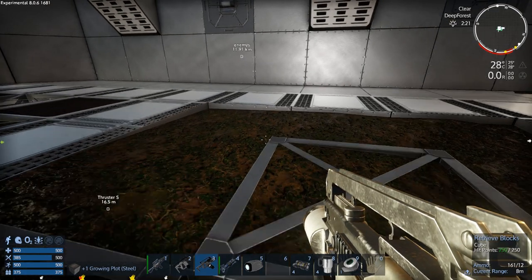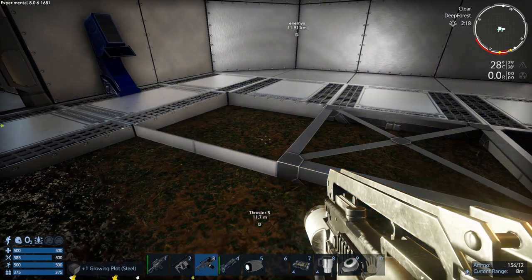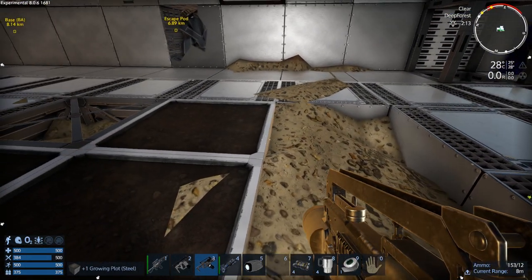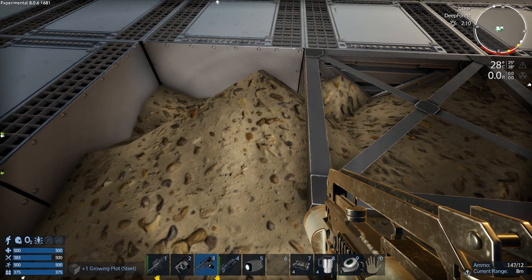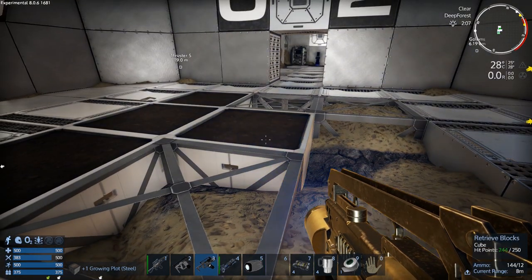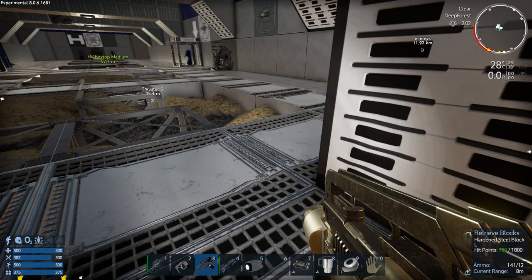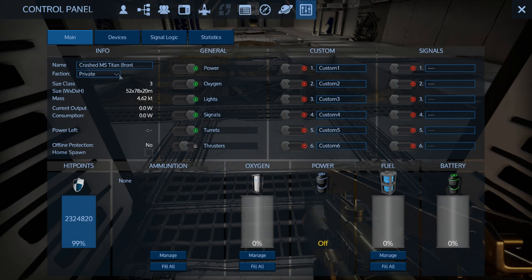Okay, let's get these grow plots. I'm also going to take a bunch of the hardened steel blocks out of this thing. I'll just pop these out because the grow plots are really what I want out of this — they're steel grow plots so I can put them in a CV. What I'm going to do then is I don't need all these other blocks, so I'm going to change this to public.